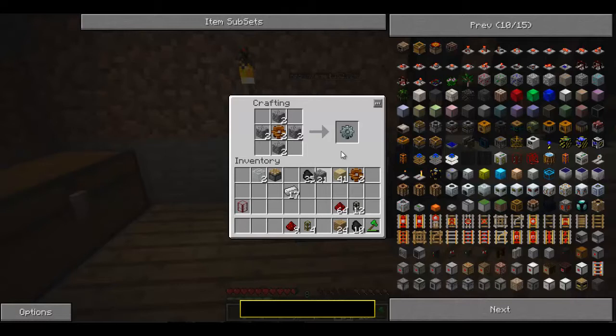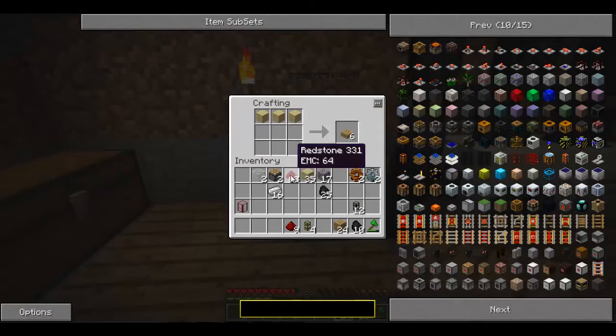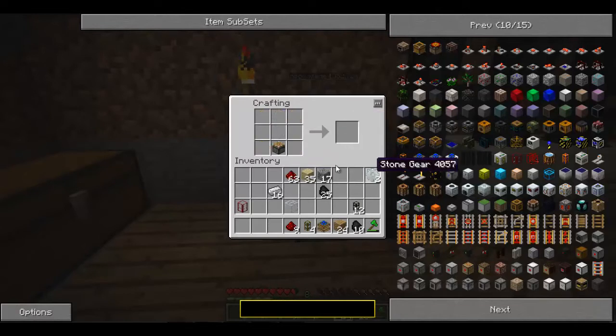I'm making the steam engine now. And then I'm going to have to make a redstone engine too. There we go — there's the redstone engine. In order to make the combustion engine it's the same thing.